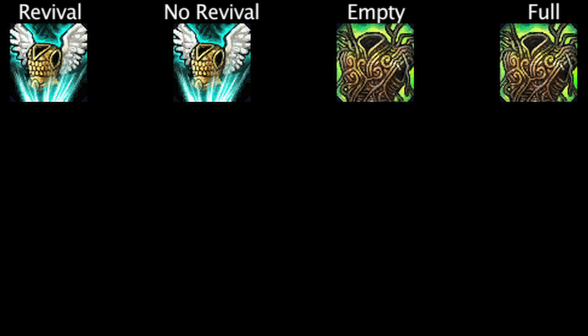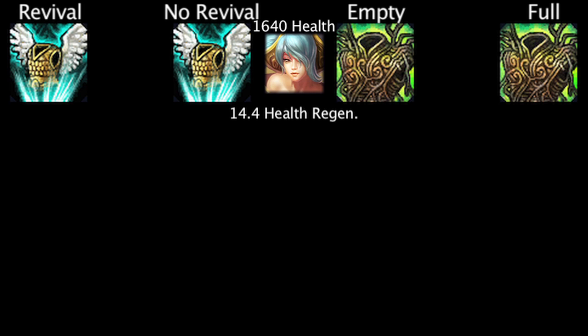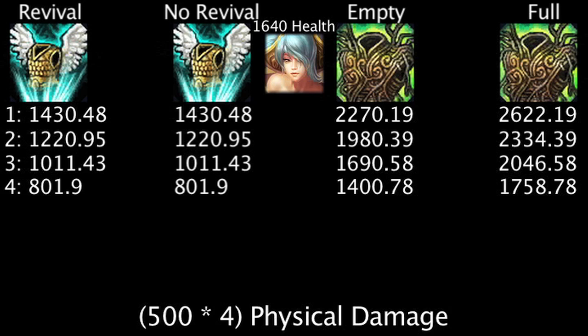Moving on, let's take a look at how the items affect a Champion with low armor, such as Sona. At level 18, Sona has 1,640 health, 14.4 health regeneration, 67.4 armor, and 30 magic resistance. When hit with physical damage, we see that due to Sona's low armor, the armor granted by the Guardian Angel is more effective. We can also note that if we take the Guardian Angel's 750 bonus health into account, the Guardian Angel is once again superior to an empty War Mog's Armor, and still inferior to a full War Mog's Armor.